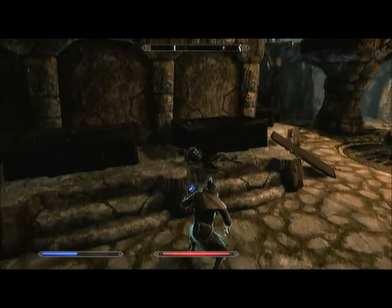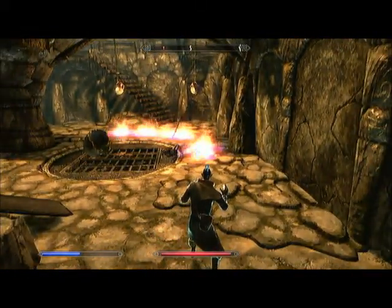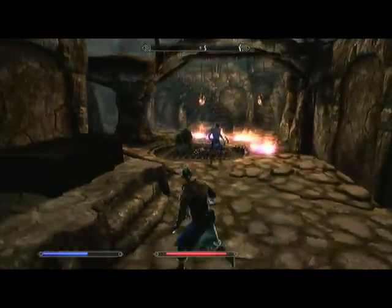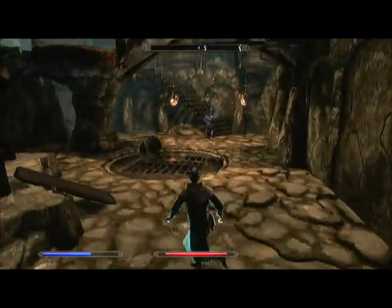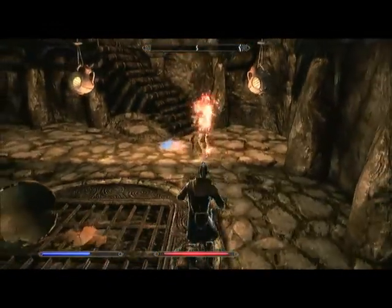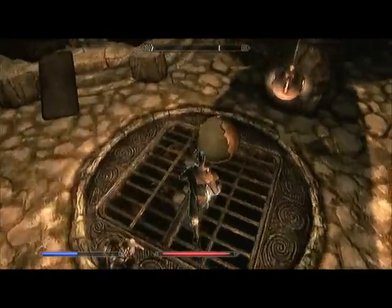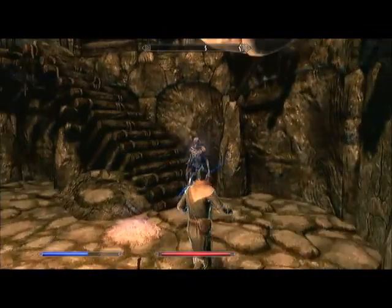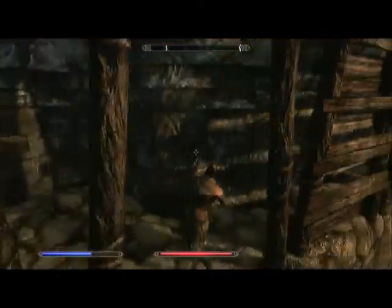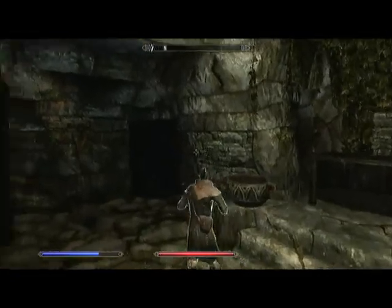Yes, apparently it does! See, I have a Draugr now. No, you're useless — alright, let's see if you're any better. What have you got in your pockets? Ash pile — they don't really have pockets. There's no enemies here. Oak Flesh. I'll probably always keep a destruction spell in one hand and another in the other.